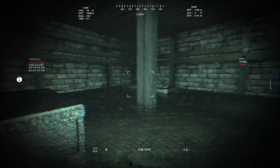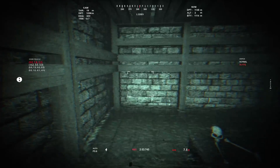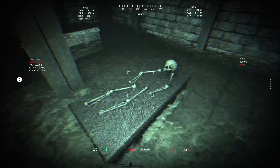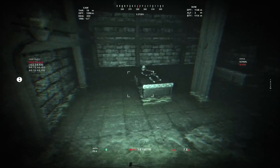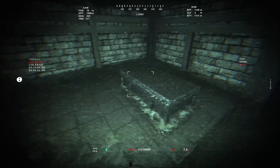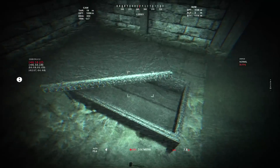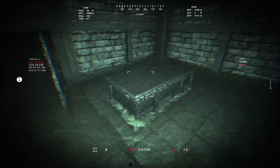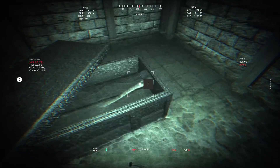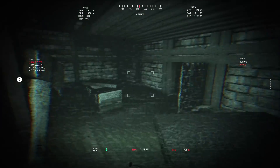Bones. We've got bones here — this is a crypt. A crypt with no other door. Have you got the key? Did you by any chance die with a key? Are there more bodies here? That's not exactly the key I was after, but I guess it's a key of sorts — it can certainly get you through doors if you use it properly.